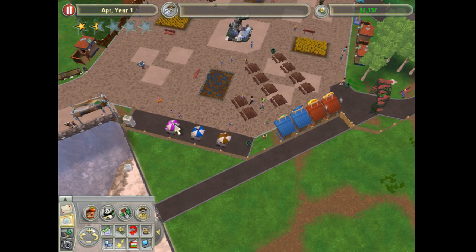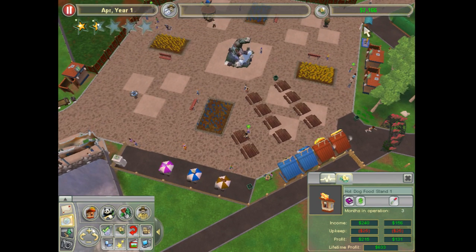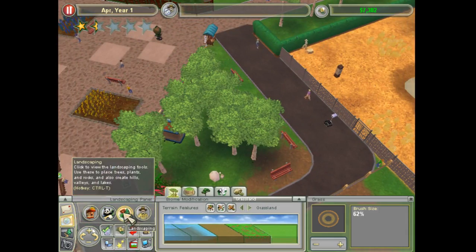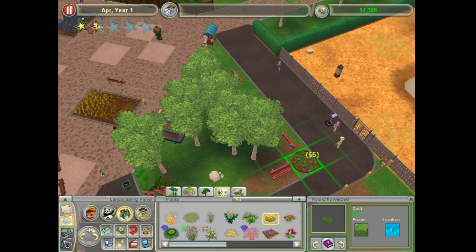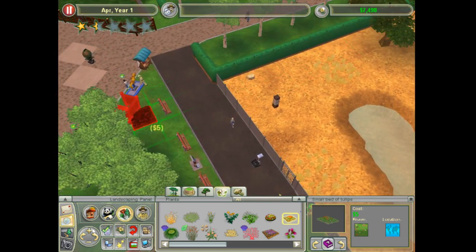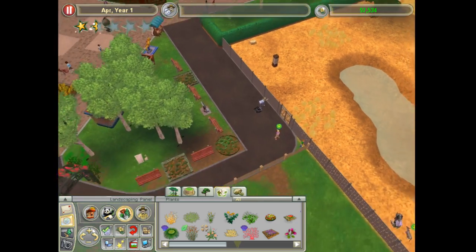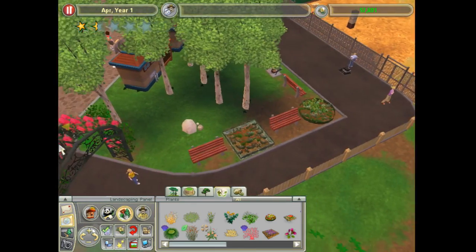Let's see how the rest of the park is doing. Are all these making profit? Yeah, we're in the hundreds of dollars range with most of the concession stands, so that is good. This area of the park actually looks really nice. I could possibly add a few flower beds — let's go ahead and do that, add one there and one there. Yeah, that should do nicely.